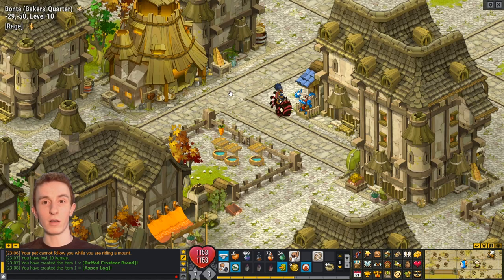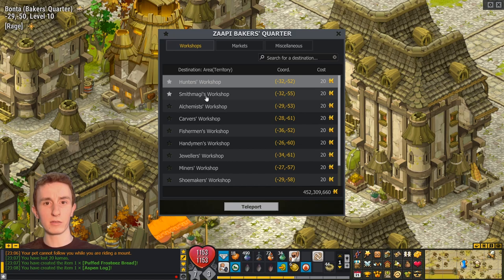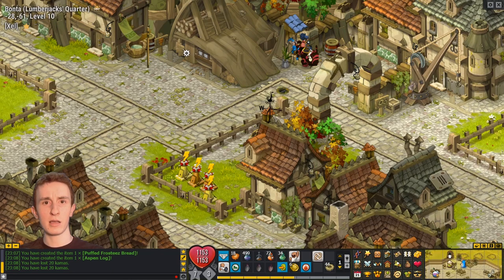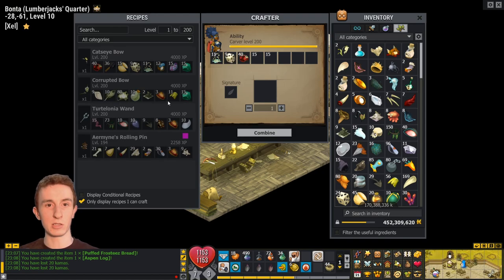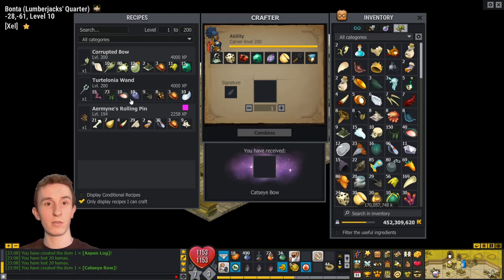We need to craft a few other things to prepare, but I don't remember what they are, so we're just going to go down the list now. Smith Magi — I definitely need to craft things there. Smith I need to do. Carver — yes, I need Cat's Eye Bow. Turtelina Wand. Armin's Rolling Pin. Corrupted Bow — hmm, no, I don't need a Corrupted Bow. So I need to be careful of crafting things that I don't need. I have the resources for other things so it's suggesting that I can craft it, but I don't need the Corrupted Bow — that's not in anyone's set.